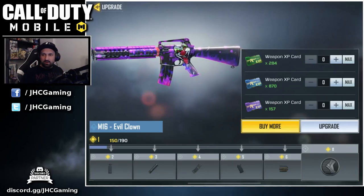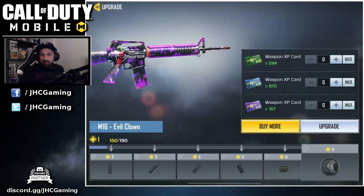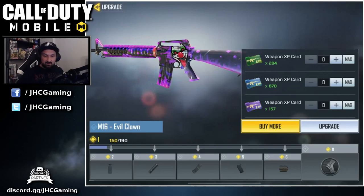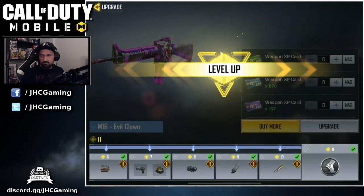M16 level 1 — or not level 1 yet — 150 out of 190. Maybe I did use it for, I don't know, one go. Maybe I didn't even get a kill. So yeah, max it out guys. 238 green cards — I have enough. And we're good to go.